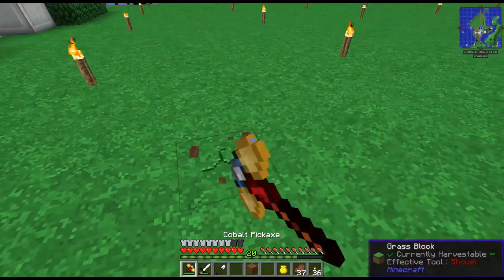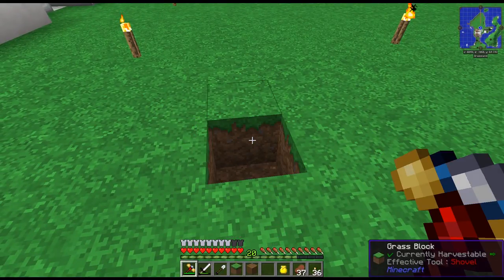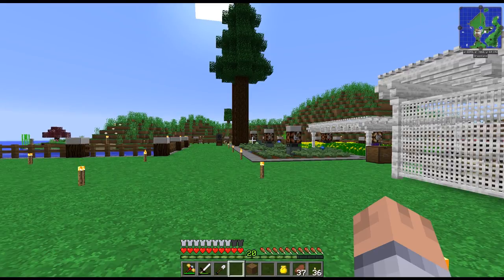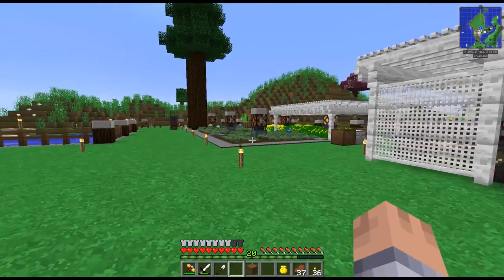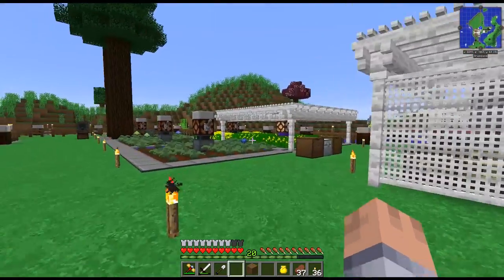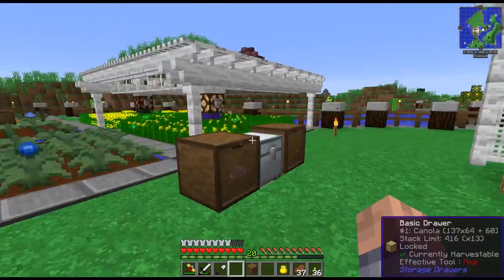I needed grass — I needed one block of grass because I made Earth Seeds. The Earth Seeds needed grass, clay, dirt, and maybe something like that, but I had no other way of getting grass. You guys can see a couple things have changed over here; I did a lot of work and spent a lot of time trying to tweak this.